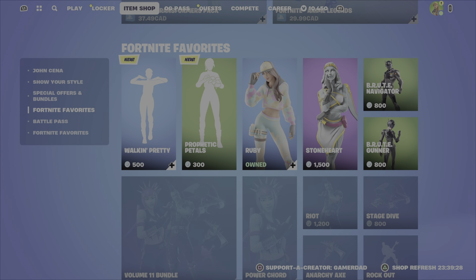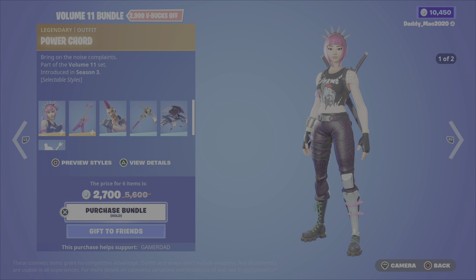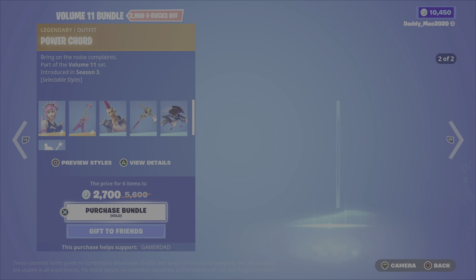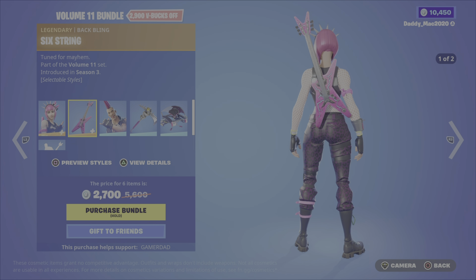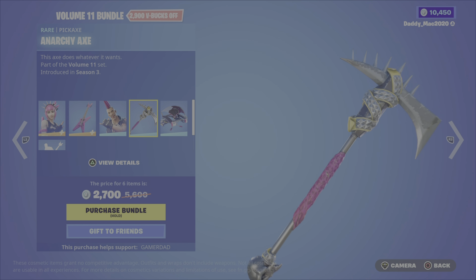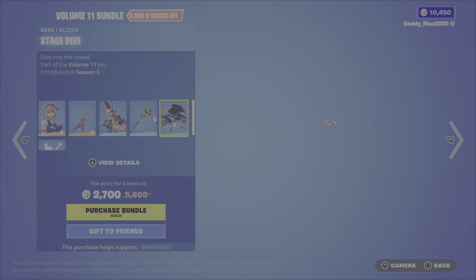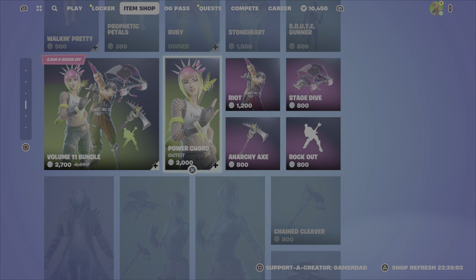We've got the Volume 11 Bundle featuring Power Chord from Season 3, with two different outfit styles. Then you've got the Six-String Backbling with two styles. We have Riot from Season 6, the Anarchy Axe Pickaxe, the Stage Dive Glider, and finally the Rockout Emote. 2,700 V-Bucks for the bundle.